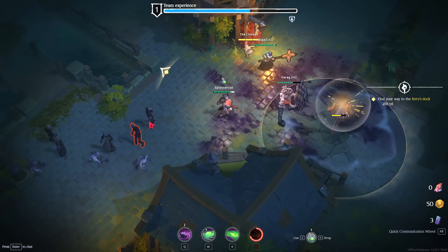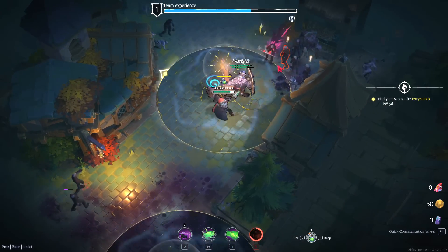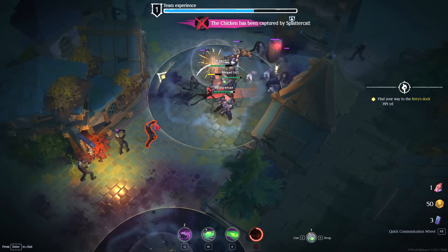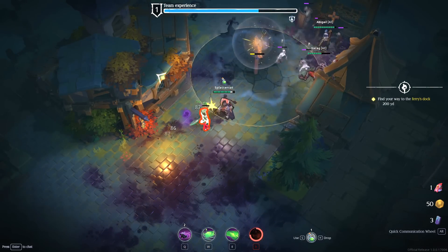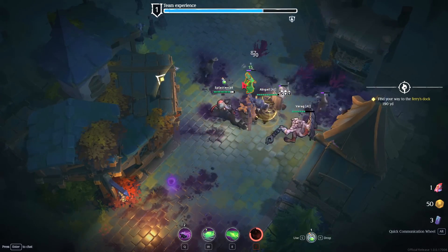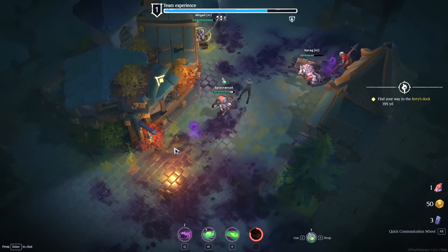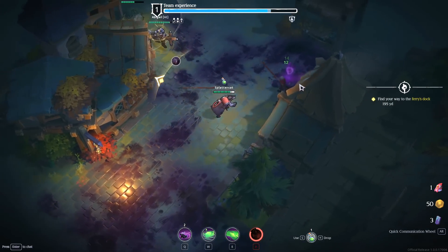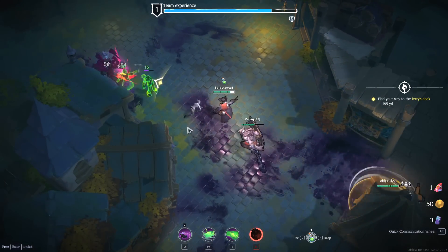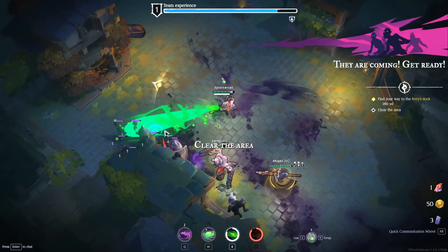There's a chicken right there — we have a counter for chickens. Kill the chicken. I don't know what it does for us, but we should murder it. Apparently we've captured a chicken, so that sounds pretty rad — maybe we'll cook it later. There's also an experience meter that's going up, so I assume we're all going to get stronger. I do wish that the AI prioritized getting temp health — it's weird that they don't.